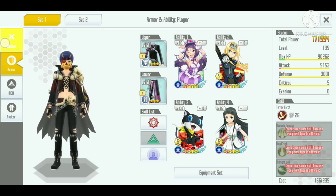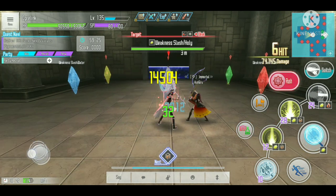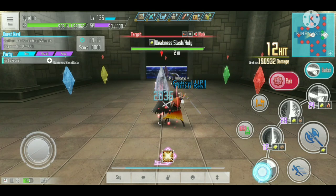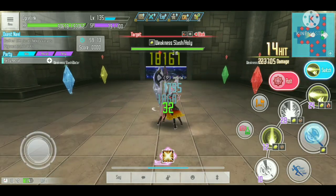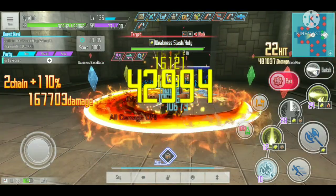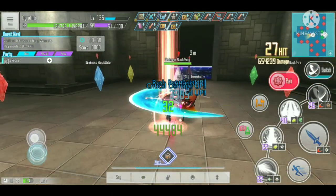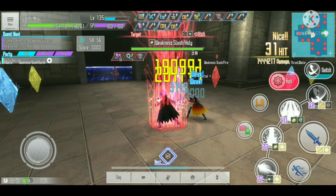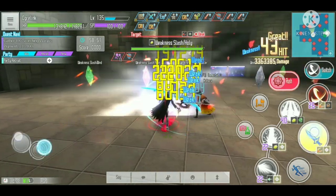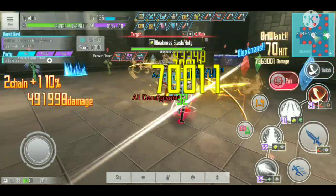Now I'll switch to the level 135 armor using the exact same sets and buffs. I'll do the same setup again. I'll be honest — I'm still not that great at playing auto attack myself. After switching to dagger and doing the auto attack, it's doing 190,000 to 204,000 damage — that's around a 35,000 damage increase per hit, which is quite a lot.